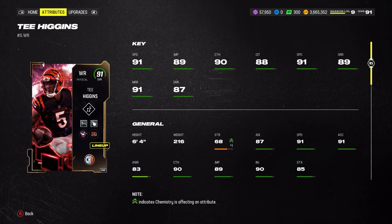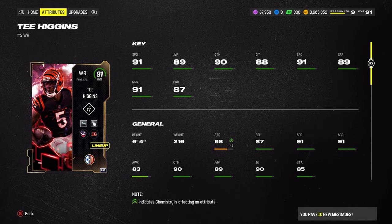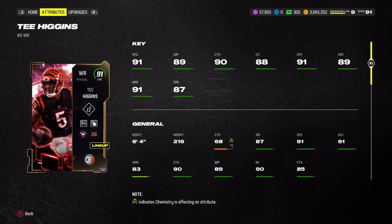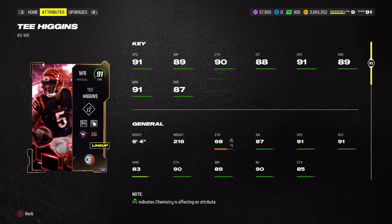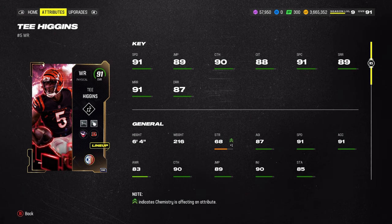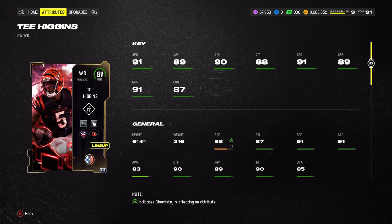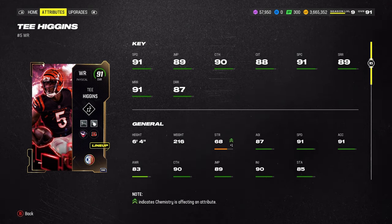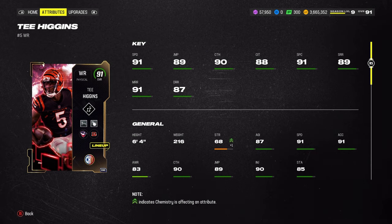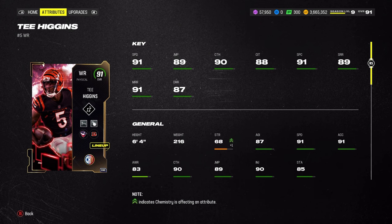He does not have the greatest deep route running at 87, so the stats are 50/50. Some stats are very good — the speed, spectacular catch, and medium route running — but then the deep route running, jumping, and catching in traffic aren't the greatest. It's a 91 so it's kind of expected. A positive about him is he's 6'4", which is very tall, and in Madden taller receivers can catch balls over people or get a nice jump aggressive catch.